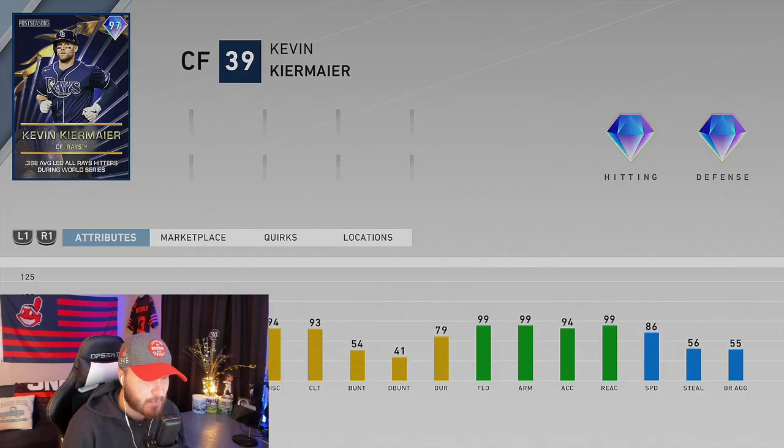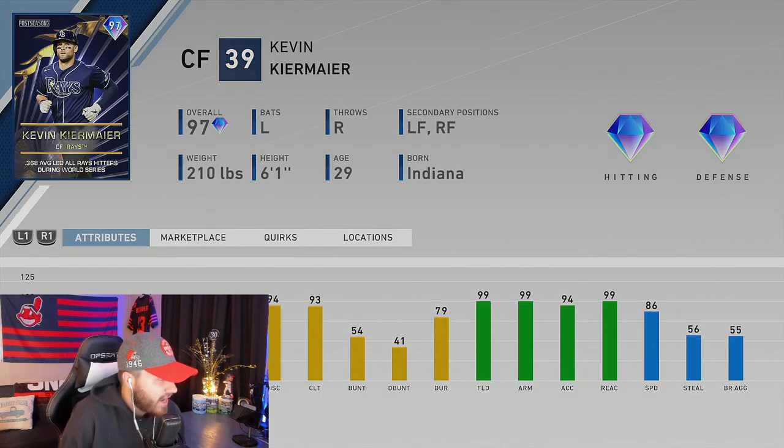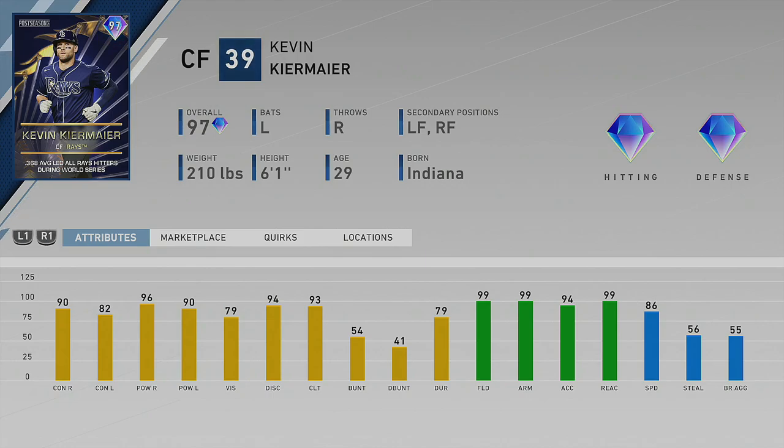Next up we have the Kevin Kiermaier 97 overall. For the hitting cards I'm going to take my face off the screen. He's a nice card — a bomb on defense, an absolute beast defensively. If you're looking for somebody defensively coming off your bench to maybe take over for a guy like Yell-it or somebody in your outfield, this Kevin Kiermaier card is a good one. One of the more beautiful swings in MLB The Show from the left side — smooth like Brantley. He's got 99 fielding, 99 arm, 94 acceleration, and 99 reaction time.